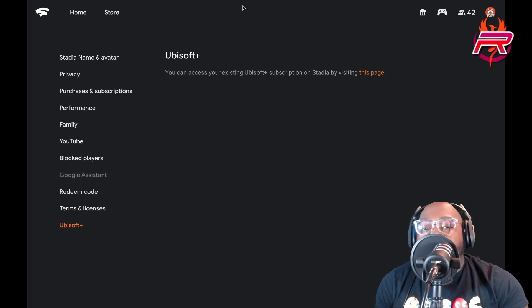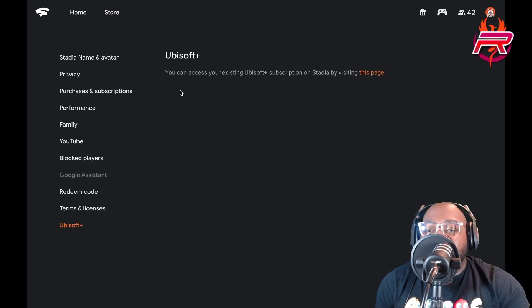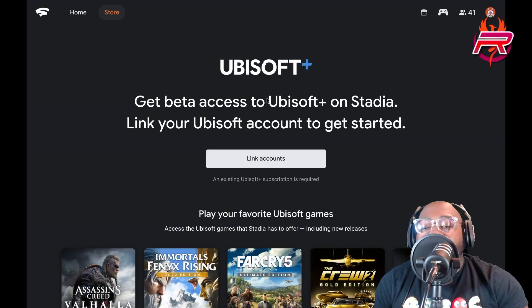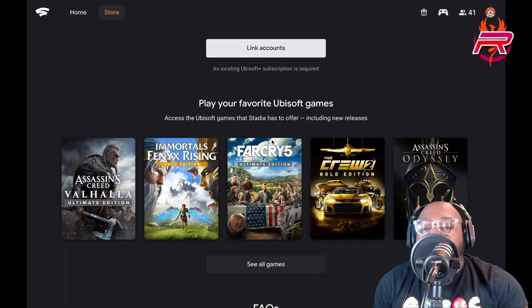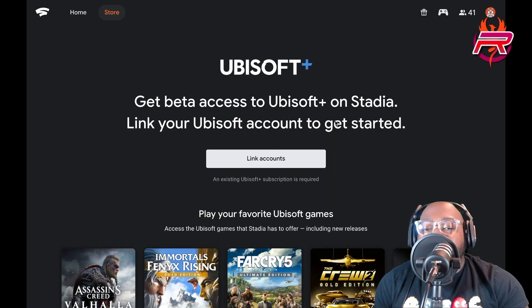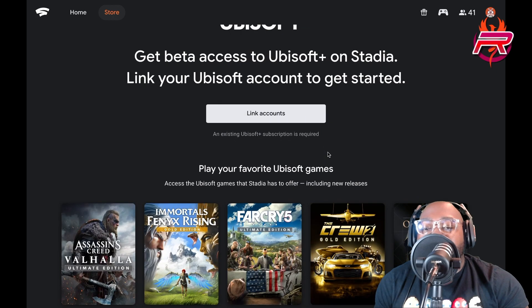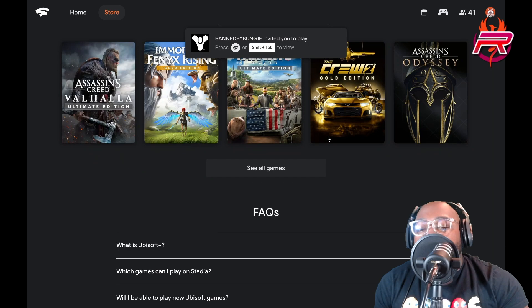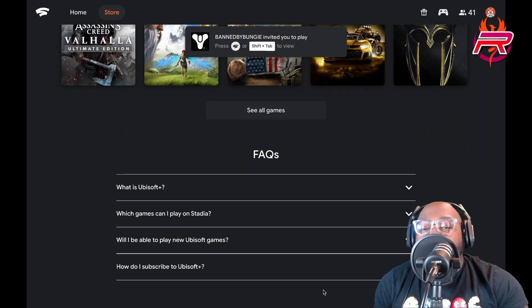It's all the way over here, it's in its own little section. You'll see Ubisoft — boom — and it's gonna say you can access your existing Ubisoft Plus subscription on Stadia by visiting this page. You click this, the page loads, and then you can link your account right here.